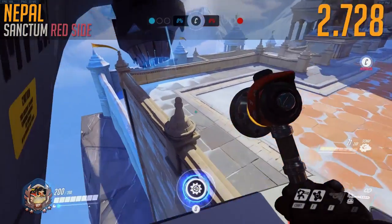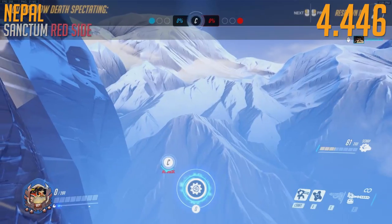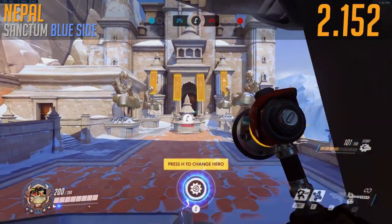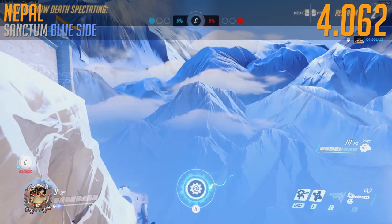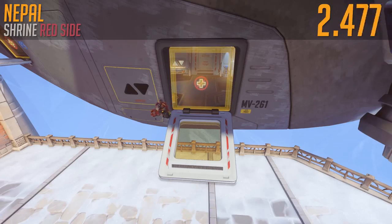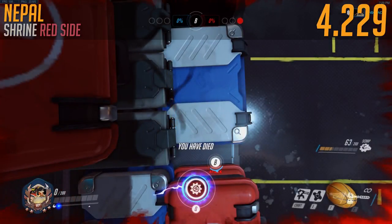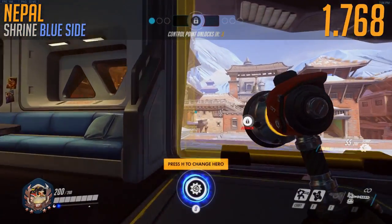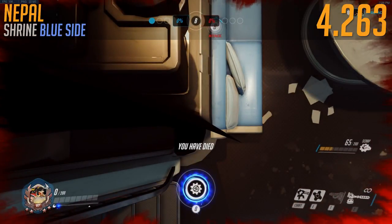Nepal — who cares about Ilios? Sanctum red side — just pull a left, take it off. 4.446. That's pretty fast. I don't know if it's as fast as Dorado though — that one was pretty good. Nepal Sanctum blue side — you got a really good line, that was a lucky spawn. 4.062 — that might be the fastest run so far. Nepal Shrine red side — you could do a similar thing, just take it straight off. Why is this in the medium tier? Well you're about to find out. Shrine blue side — this is still easy, you just take a left. 4.263.